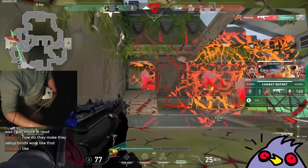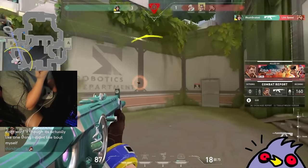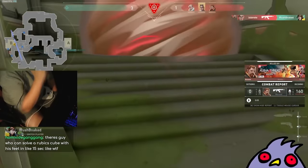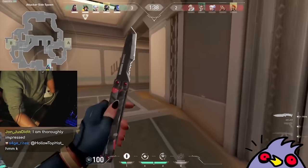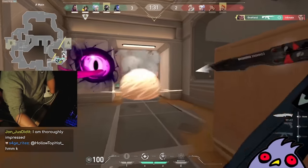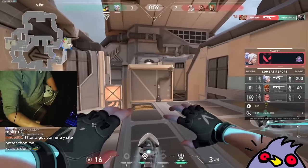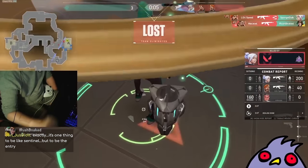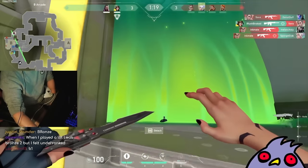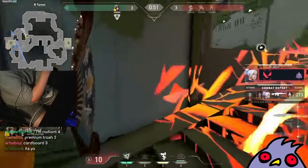These EU players are so weird — why is he there? How do the setup binds work like that? I think there's software where you can program it, because I used to play with a GameCube controller on PC for Melee and you'd have to bind everything. I am thoroughly impressed. Look at him go — look at this Reyna he's entering, destroying everyone. Oh my god, look at this EU trash.